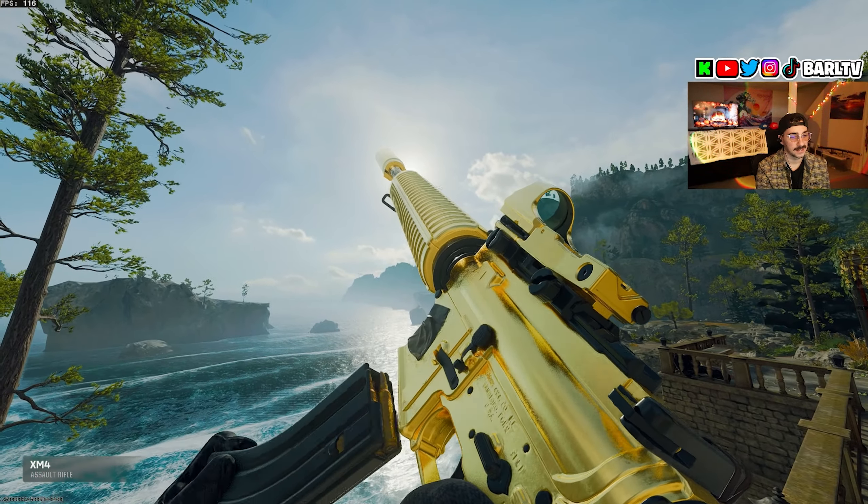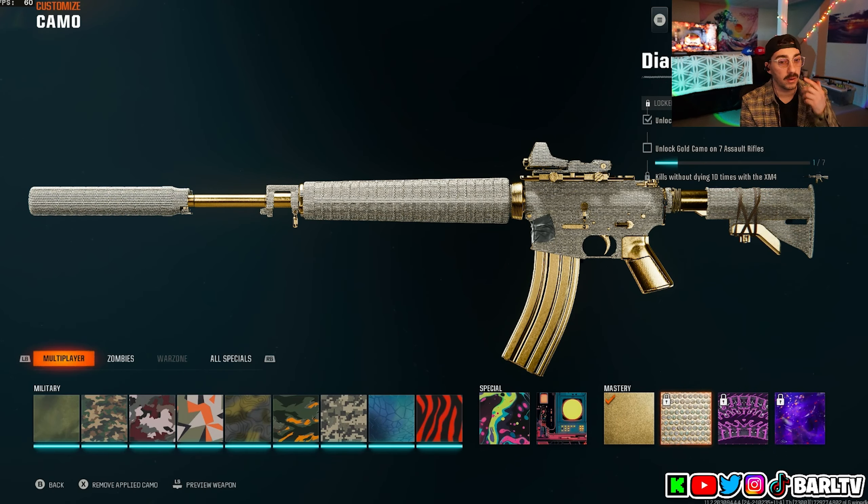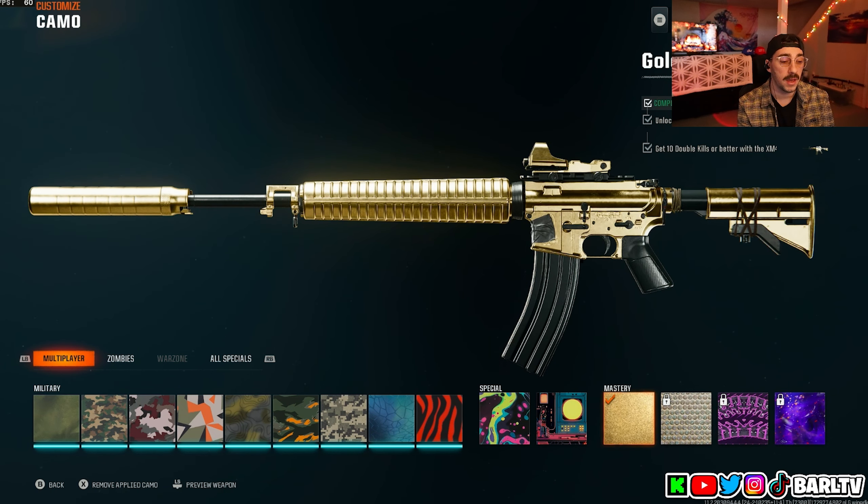We finally got the gold camo in BO6 — this is so sick! Now we're gonna be going for diamond camo in the next video. For diamond we need three kills without dying, 10 times with the XM4. Let me know what you guys want to see in the next one — make sure to like, comment, and subscribe. Hope you guys enjoy, I'll see you soon!